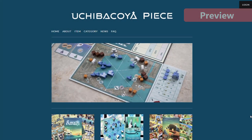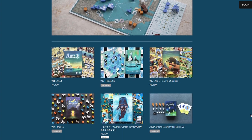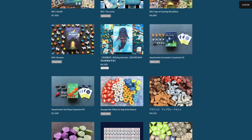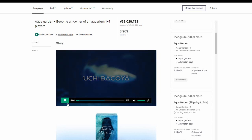Ostia is made by a wonderful company in Japan, Uchiba Koya. Uchiba Koya also helps support other designers by creating beautiful wooden components for their games. In 2021 they launched their game AquaGarden on Kickstarter with gorgeous artwork and components.